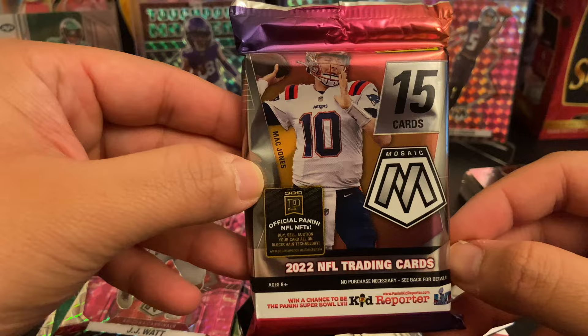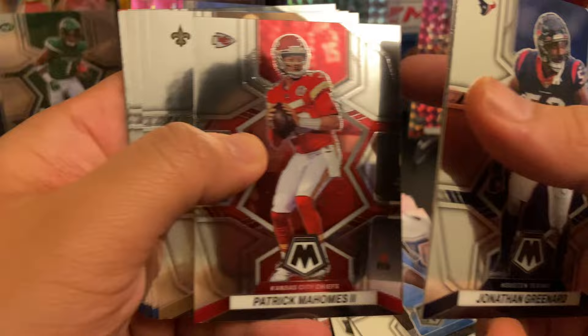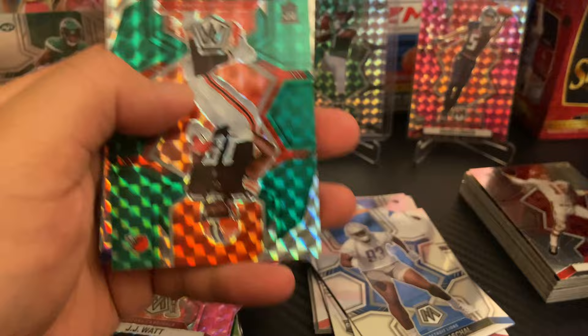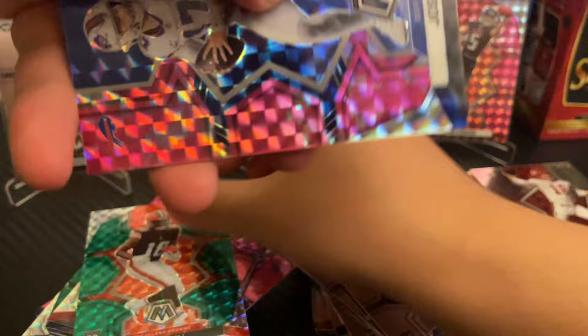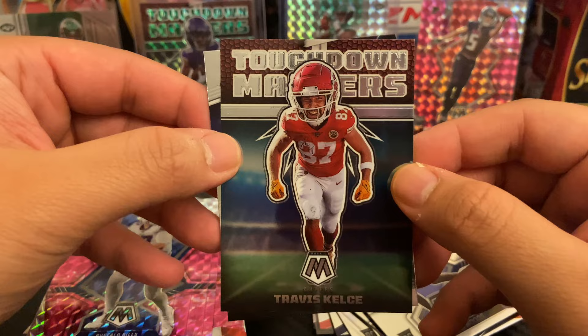Last pack — mojo, bless us. Jonathan Greenard, Roquan Smith, Patrick Mahomes, Marshawn Lattimore, Justin Herbert, Aaron Rodgers, Khalil Mack. Our rookie is Jelani Woods, Jamison Williams. Our last Mosaics are David Bell, Josh Allen, Xavier McKinney, and Jesse Bates. Touchdown Masters Travis Kelce, and Thunder Lane Jonathan Taylor.